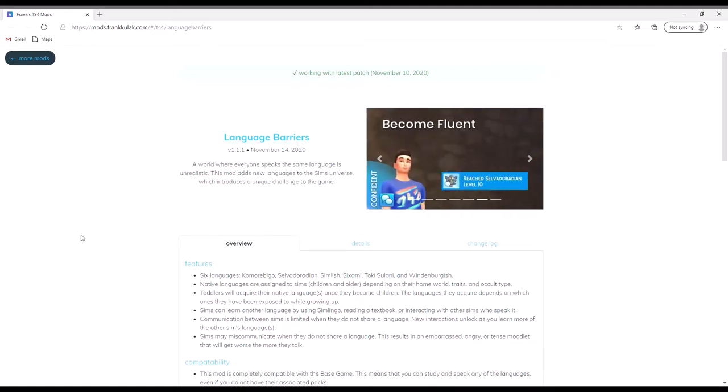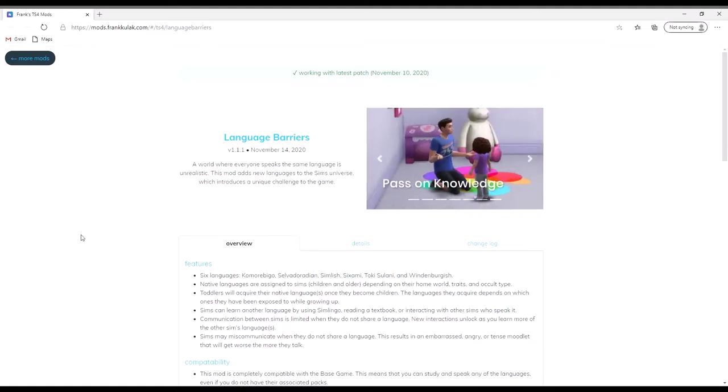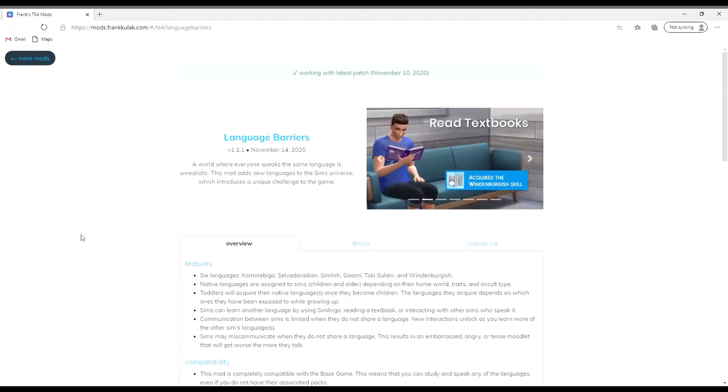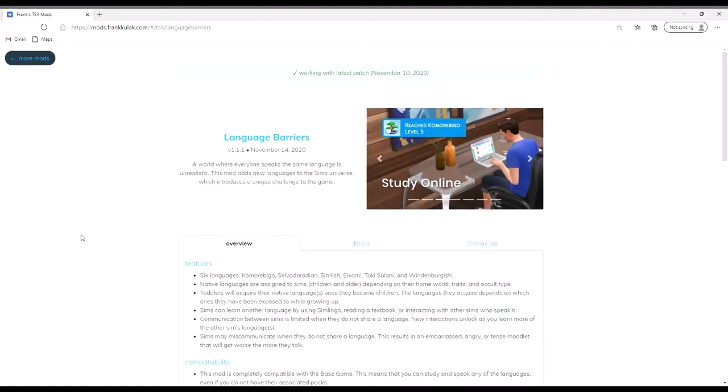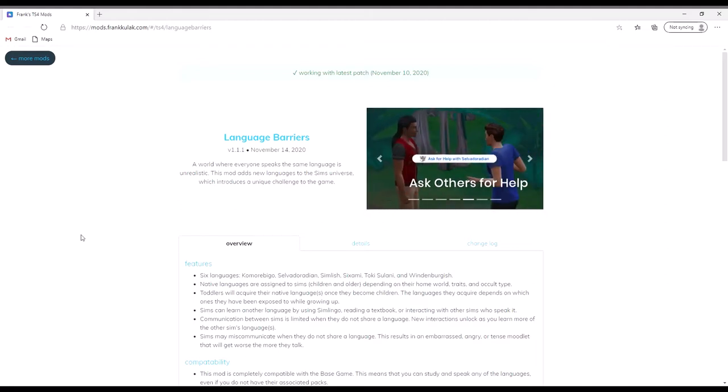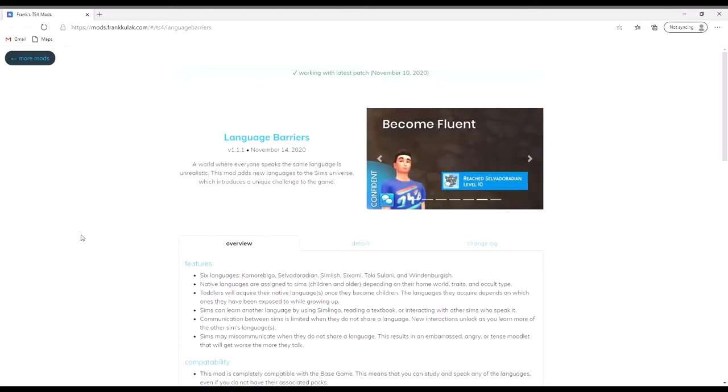The Sims just tend to speak Simlish as a standard language. So this little mod is going to actually add six different languages to the Sims, which I'm really excited about. Even though it's a simple mod, I feel like this is going to really impact your gameplay if you enjoy playing with more realistic type of gameplay.